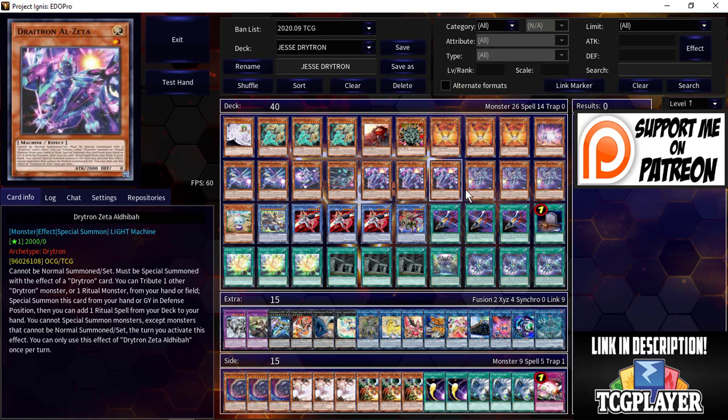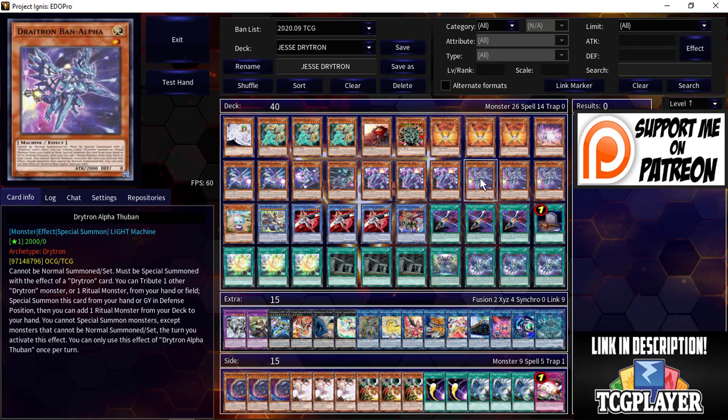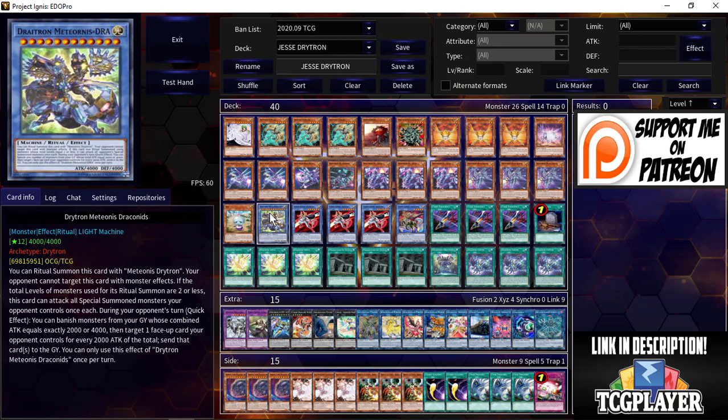He maxed out on triple copies of the Alula — this card lets you add a ritual spell from your deck to your hand, which is very strong. Then three copies of Thuban, which adds a ritual monster from your deck to your hand. You can just piece together all your ritual cards with these; they're essentially free summons, so it's very, very powerful.